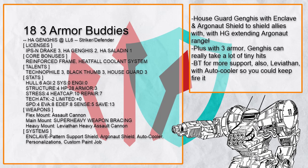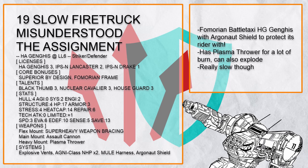Slow Firetruck Misunderstood the Assignment is a Fomarayan Houseguard battle taxi Ganges, also with Argonaut shield to protect its rider well and still be very lethal to its foes.